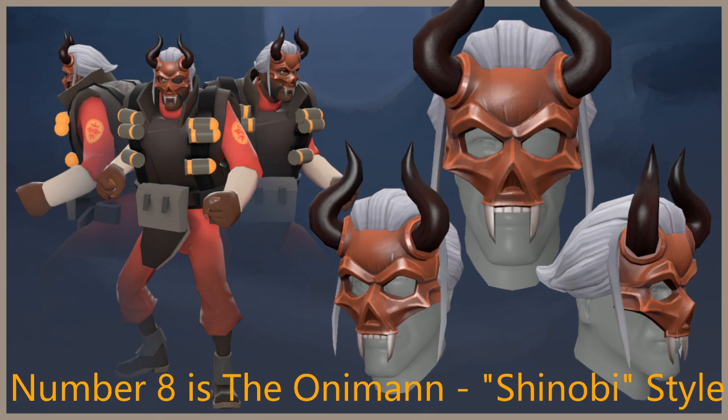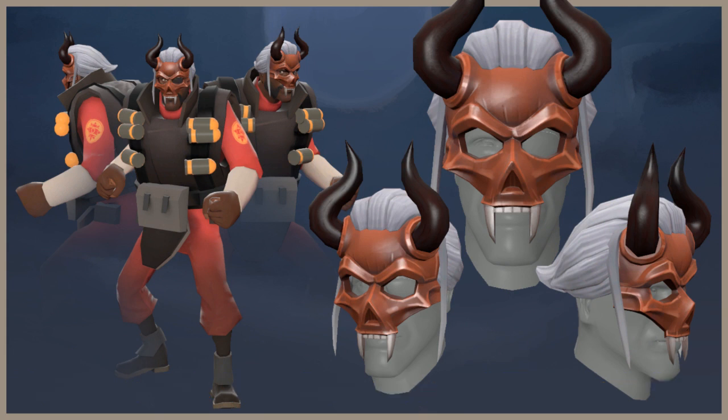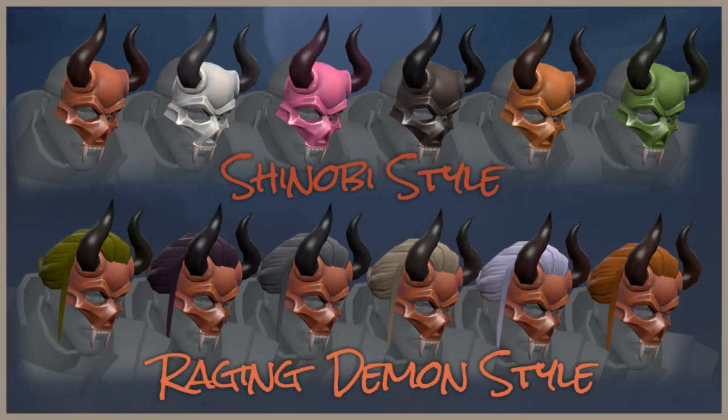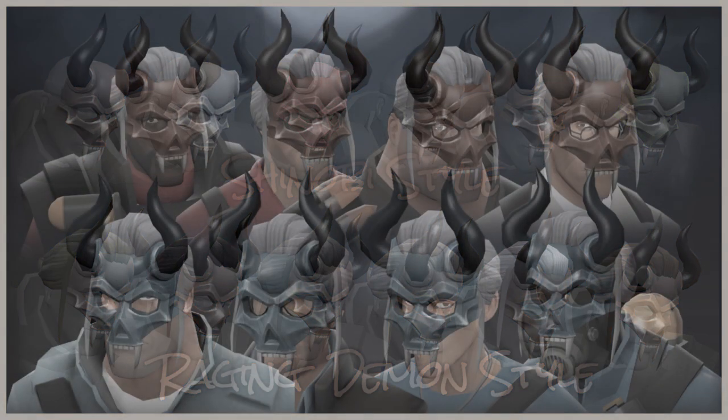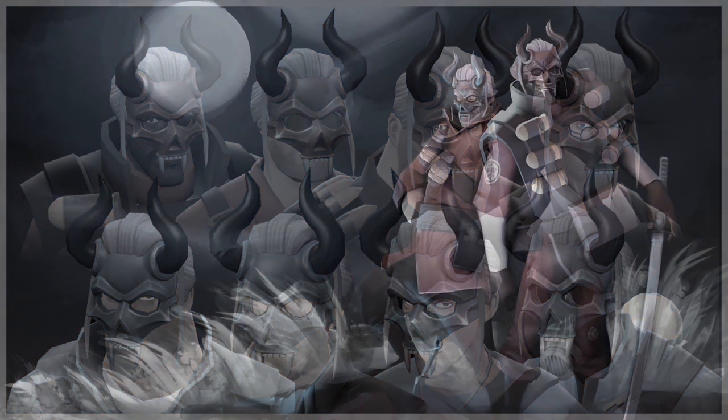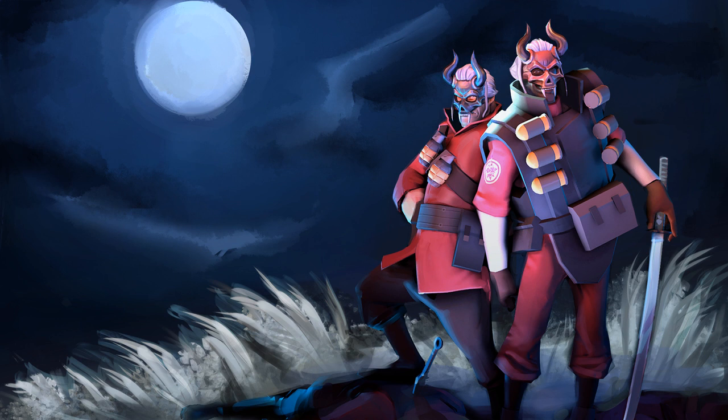At number eight is the Oni, or Shinobi style. If you want to look very scary — a Japanese scary monster or an Oni — this is the mask for you, as you can scare both your enemies and your teammates. There are a couple of sets or pieces out there that you could make a scary Oni build with. It's ideal for the Demoman or Soldier with the Hachiwichi, and it looks pretty damn good for an all-class hat.